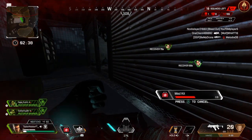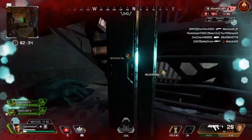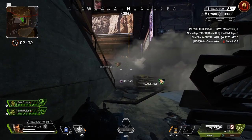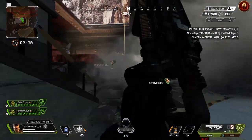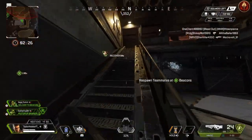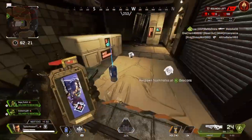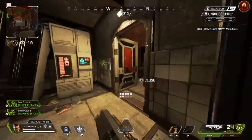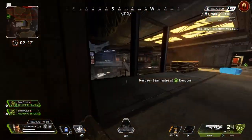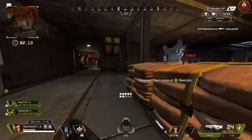Nice, GGs — these lobbies are just way too sweaty, I can't do anything. Got the banner, let's bring them home. Pick up our squad mate's banner. Oh, they're fighting.